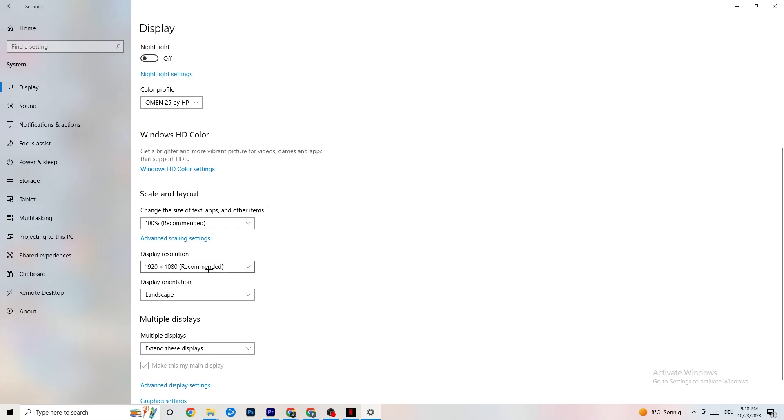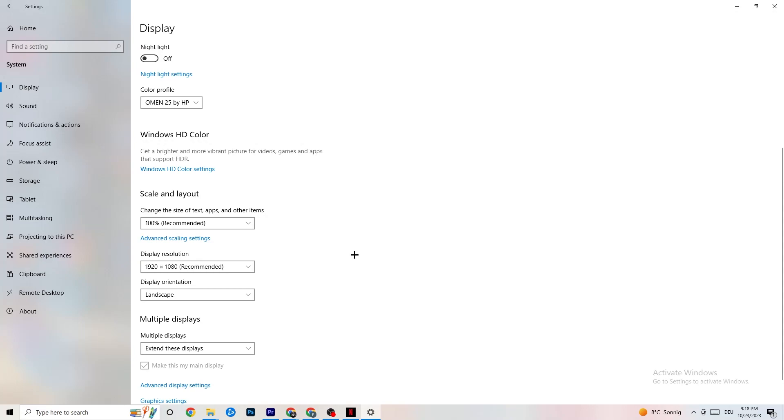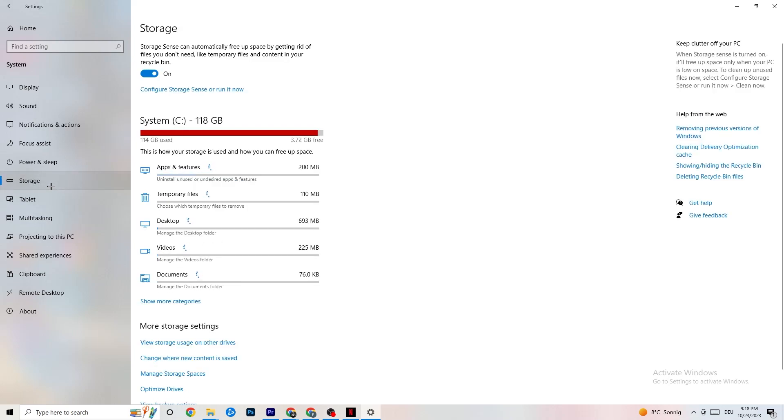Change the size of text, apps, and other items to 100% as recommended if it's set to something else. Then go to Display Resolution and keep it set to the same resolution your game uses — for example, if your game runs at 1920 by 1080, set this to 1920 by 1080 as well. Afterwards, navigate to Storage.